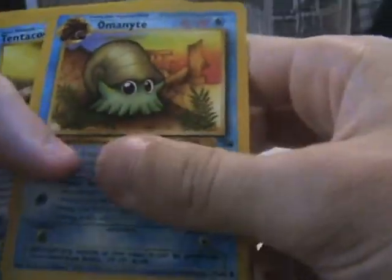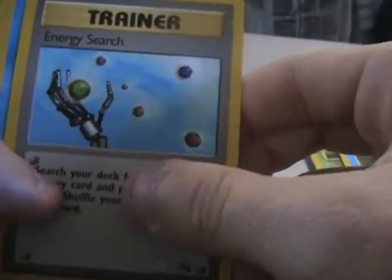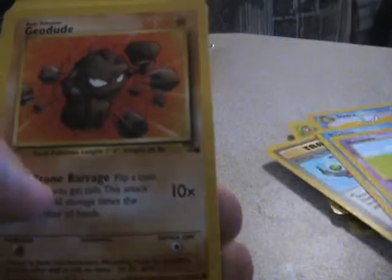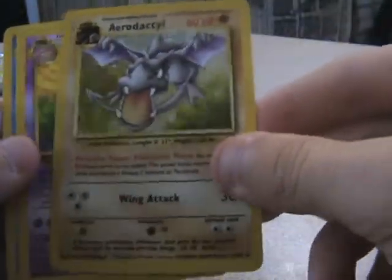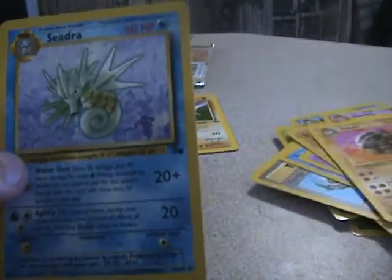And the last fossil pack — I struggle again to get it open, need to find a better technique for this. We have an Omanyte, a Tentacool, an Energy Search trainer card again, another Psyduck, Slowpoke, Geodude, Horsea, a holo Aerodactyl — first holo I've seen — Slowbro, Golbat, and another Seadra.